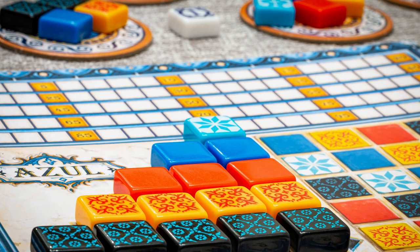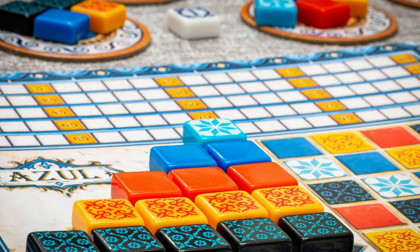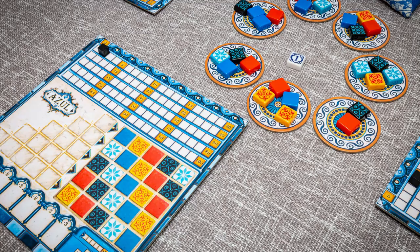The mechanisms in this game are tile placement, set collection, pattern building, and end game bonuses. On a player's turn, they select tiles of just one colour from the available piles known as factories. The tiles left behind after choosing then move to the middle of the table.